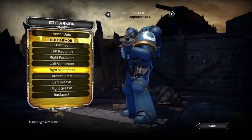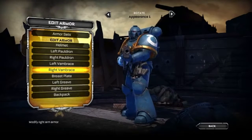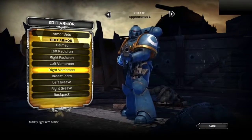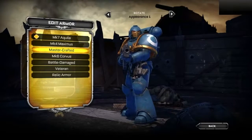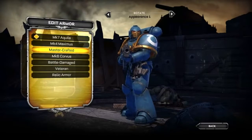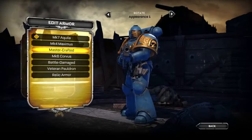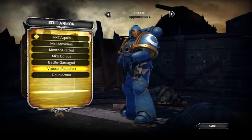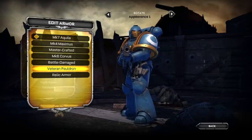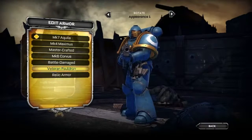Now that we've checked out the armor sets, let's jump into editing each piece of armor — this is where you get to have the most fun. While the pre-made armor sets are kick-ass in their own right, you can now take their direction of creativity, tweak it a bit, and personalize your player to your liking. First up, we'll check out the helmet. There are a lot of different options — I'm a fan of the Master Crafted, so I'll go ahead and select that. We'll jump into the left pauldron, check out the different styles and layouts. I'm a fan of the Veteran Pauldron, so we'll select that and match the right side pauldron as well.